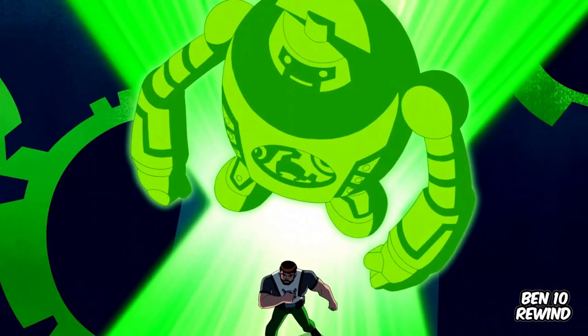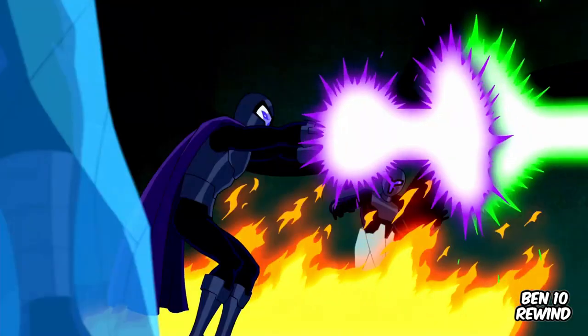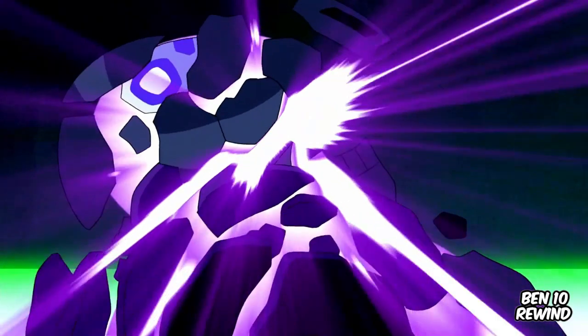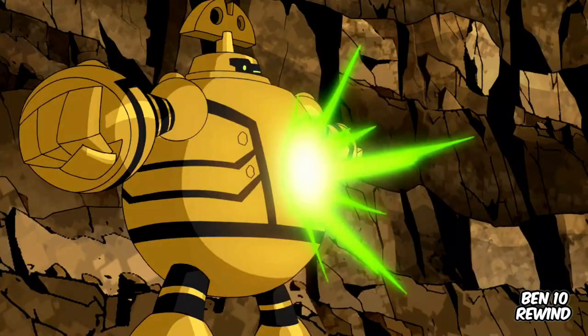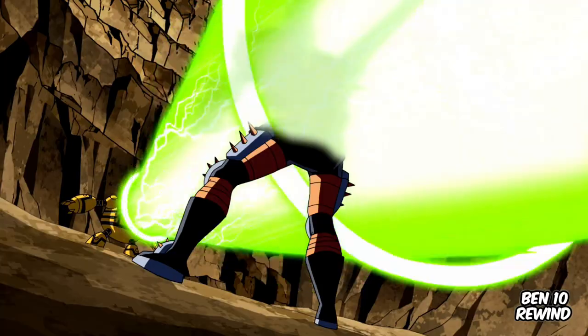Chronopathy. While using Clockwork's powers, Ben 10K was able to overpower Eon's beam and send him back in time along with his swordsman. Clockwork was also able to blast an alternate universe Ben, reverting him to human form and pausing him in time.